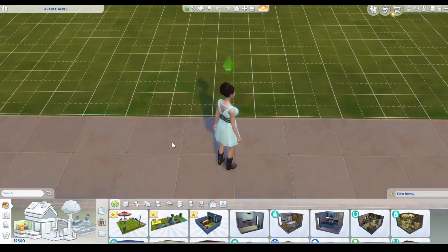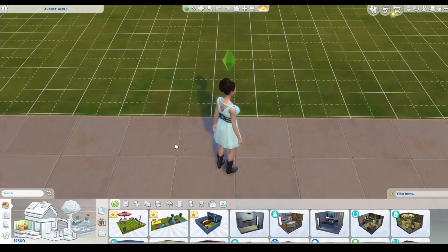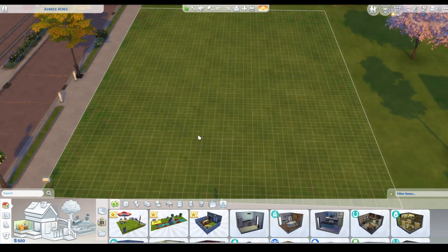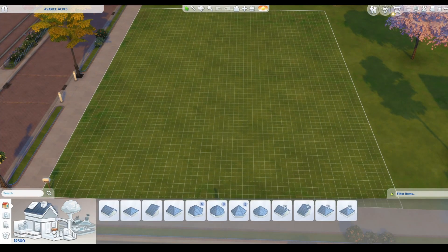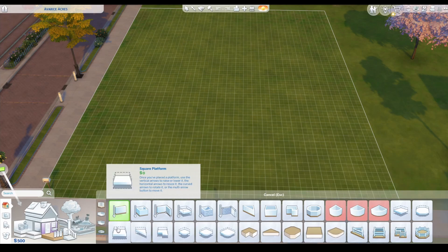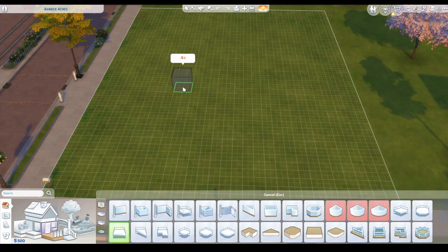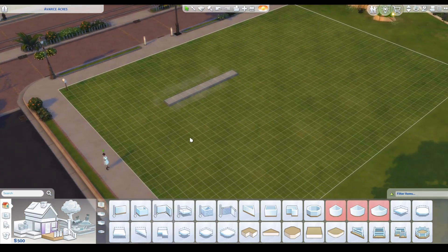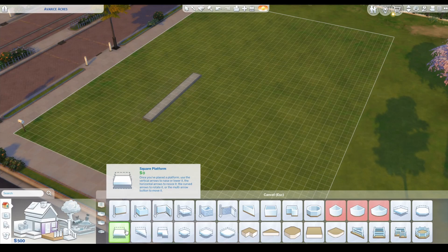Hey everybody, this is Fat Cat Pauline and I'm back with another build challenge. I want to build a house for this sim that only costs 500 simoleons and I like to make it look pretty nice. I don't think I can do walls, but I think I might try platforms again. I feel like I've built a platform house several times and they don't look good, but maybe I can come up with one that actually does look good this time.